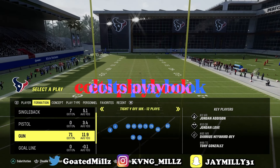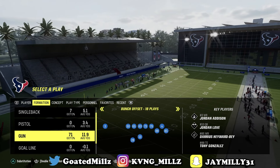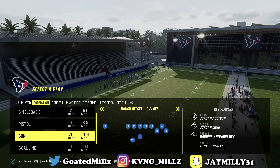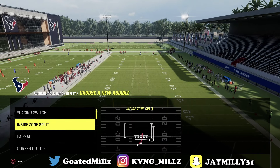We're going to be in the Indianapolis Colts or Philadelphia Eagles playbook, and the formation we're going to be looking at is Bunch Offset. If you stay to the end of the video, I will show you two bonus plays that he also used. But for now, we're going to go over Bunch Offset.